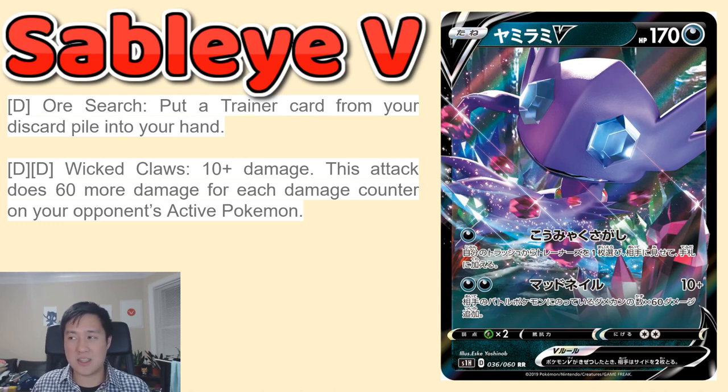It has a setup and it can't be your only attacker because it'll take a while to ramp up. You need something else — kind of like what Giratina and Malamar does today with a reoccurring single-prize card that dishes out good damage. Sableye V is the last Pokemon we had our eyes on for today's video.